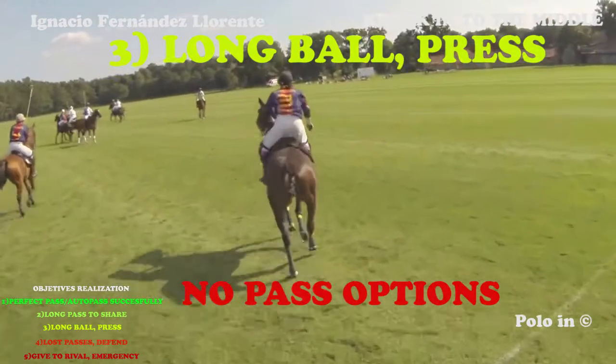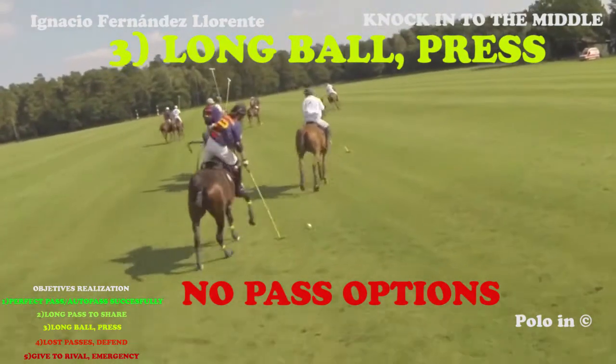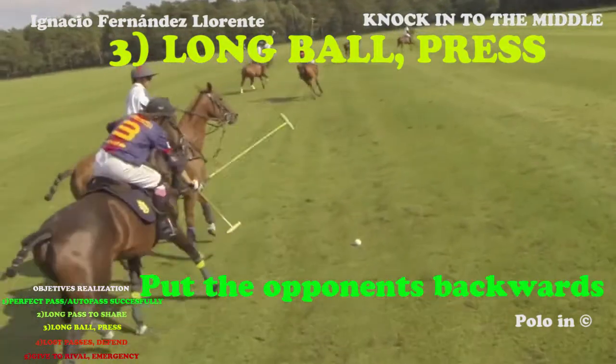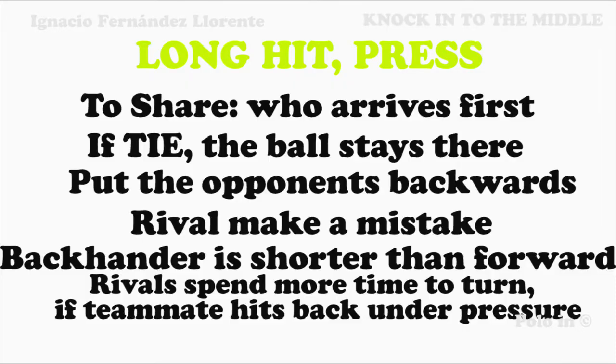Usually when a player knocks in the middle, he doesn't have any passing options. The ball handler doesn't find any passing opportunities and so he ends up hitting a strong pass in the middle. This ball is a divided ball. It is important for the opponent's team to strongly mark your close opponent and win your mini match. Try to push the game towards your opponent's goal. Try to make your opponent play with a backhander. Any long ball in the middle of the field is a divided ball. The first player getting to the ball has the ball.